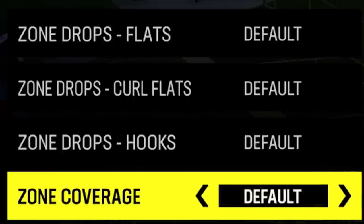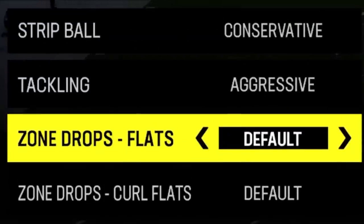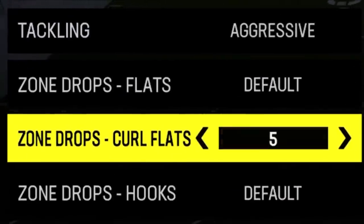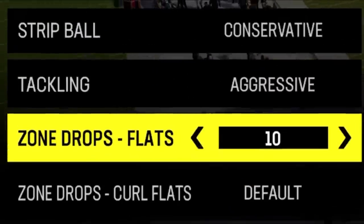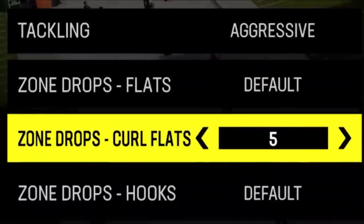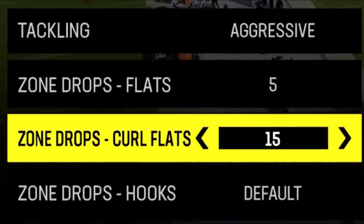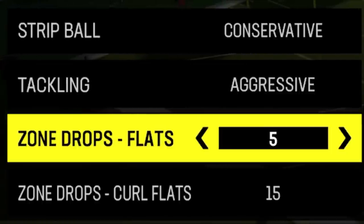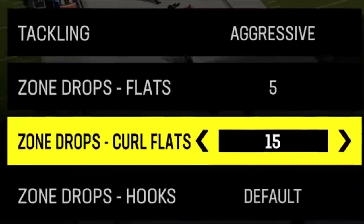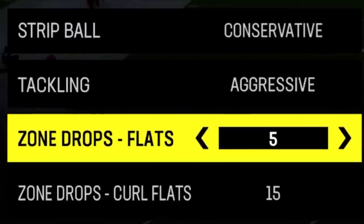Last, we have zone coverage and zone drops. I can't set zone coverage to match and have my zone flats and curl flats working at the same time — they cancel each other out. So at the beginning of every gameplay, I pretty much always set my flats to five and my curl flats to 15. Flats to five will take away drag routes, five-yard out routes, in routes, and flat routes — the check down routes depending on what your opponent is doing.